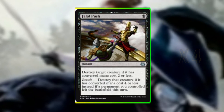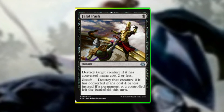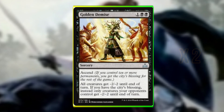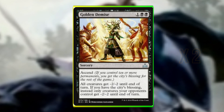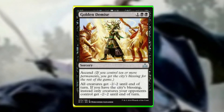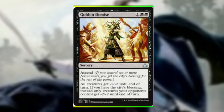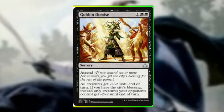Other spells in the deck include Fatal Push, a great one-mana removal spell for early game threats. We're also running Golden Demise, which is great even early game — especially with Arvad out, as he protects our legendary creatures. It affects the board broadly and we also get triggers on the stack from Yeheni and Elenda, so it's good all round.